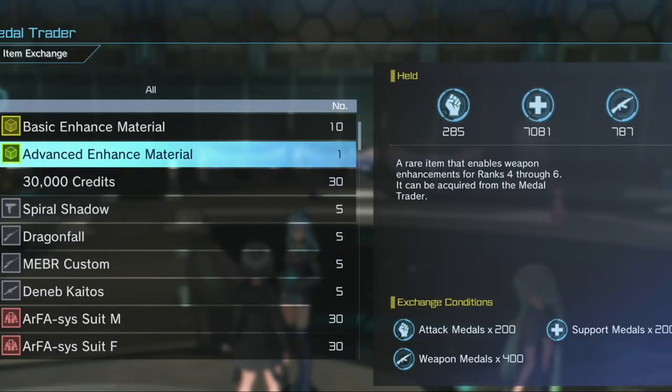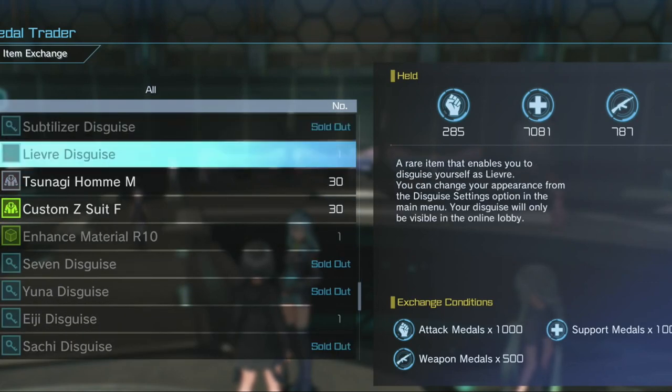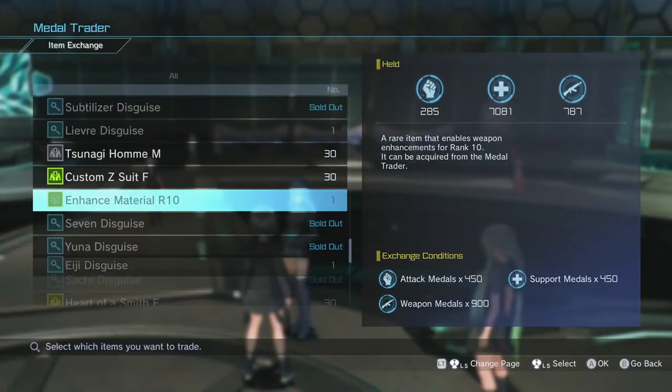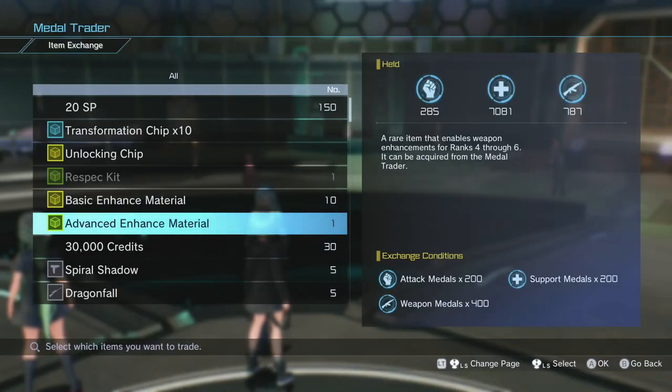As you can see right here we have an advanced enhanced material. If we go farther down, we've got enhanced material rank 7, rank 8, rank 9, and rank 10. You can buy all that good stuff from her, and all items in the store are only purchasable via metals.